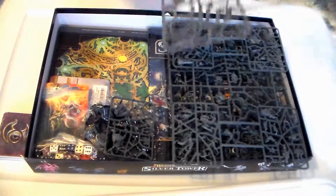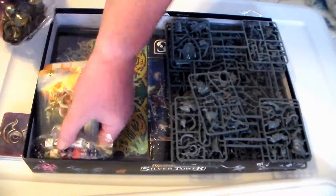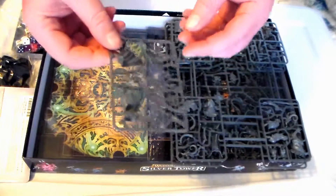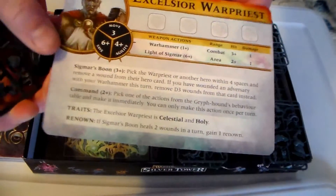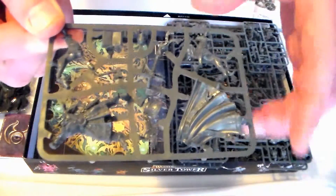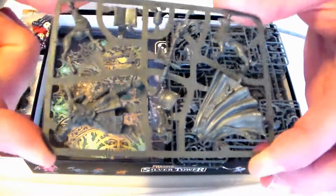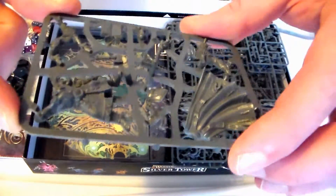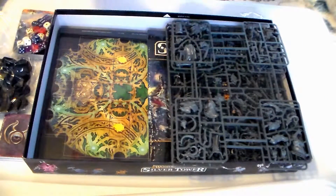Here we have our heroes and looks like the big ogre roid monster. The first one we'll look at here is the Excelsior Warpriest. You can see that card there. Here's the miniature itself — comes packed tightly on this little sprue. Looks pretty, looks like a GW new miniature. Very nicely detailed. Just not a lot of room for options. And that's the Warpriest.